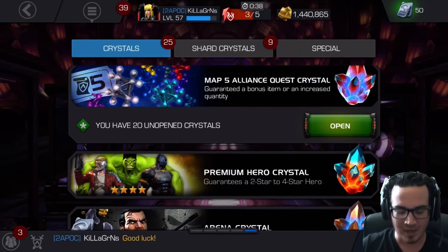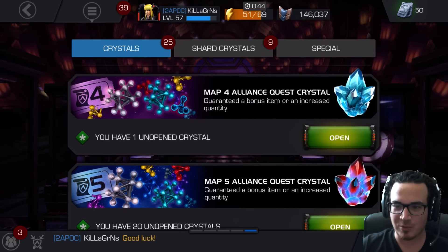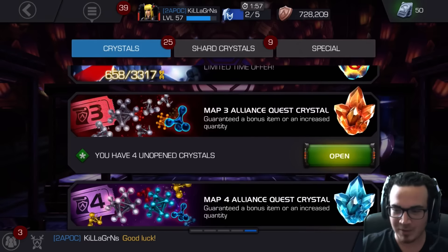This is a push week for our AQ for our Tier 4 Class Catalyst, so we're saving up this week's Alliance Quest Crystals. We're going to be popping those when the week is over.